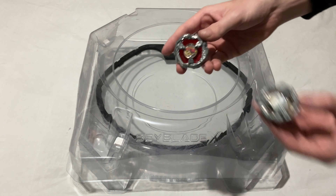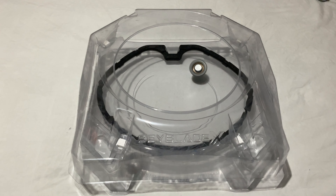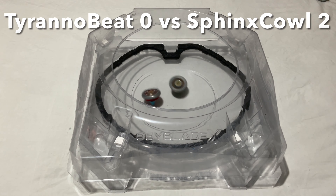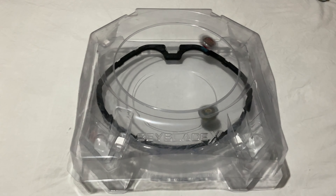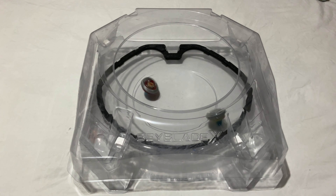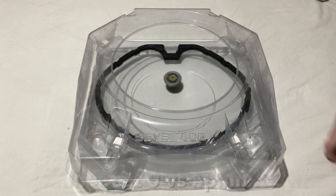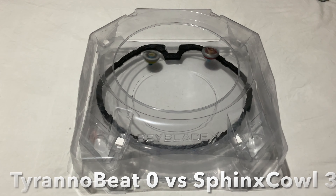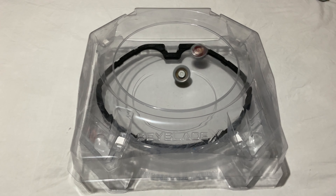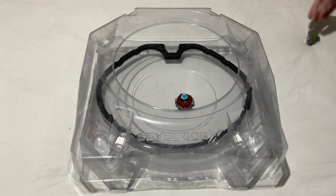Our second to last opponent is going to be Sphinx Cow. Sphinx Cow goes up 2-0 with a knockout. Sphinx Cow takes another point — 3-0. Sphinx Cow takes the win, and Team Beyblade X takes the overall win.